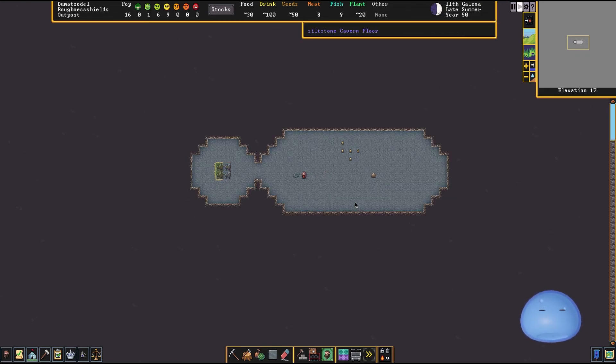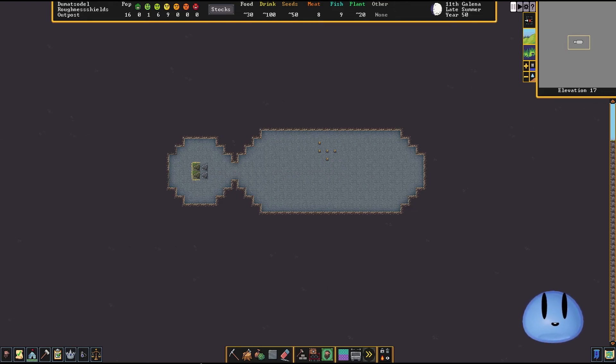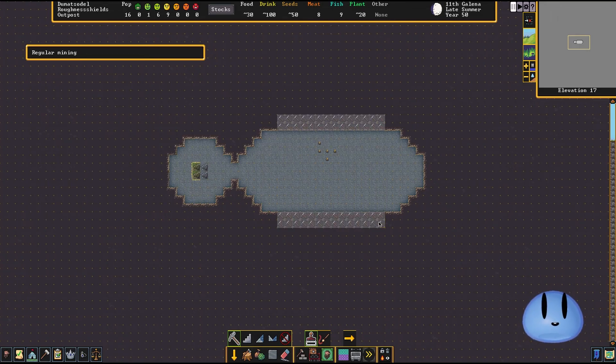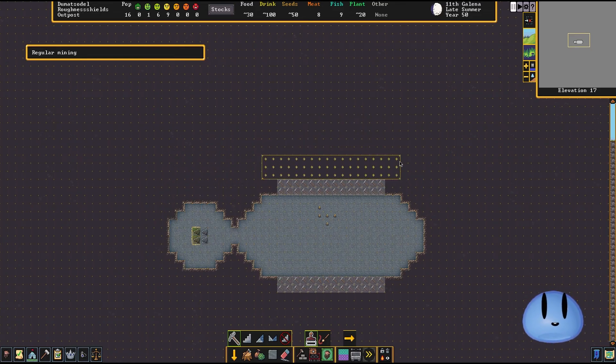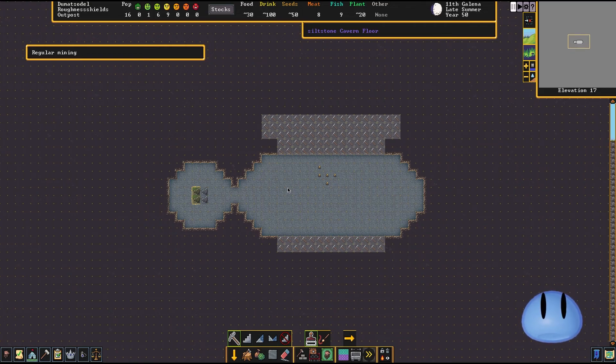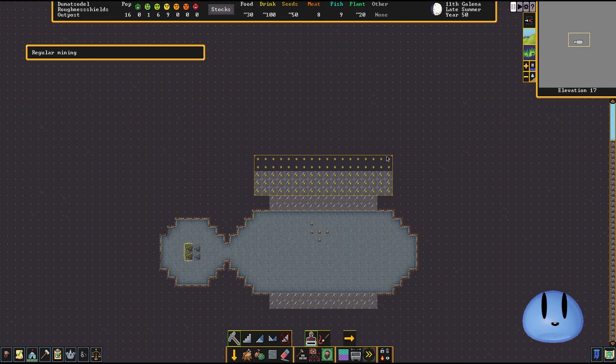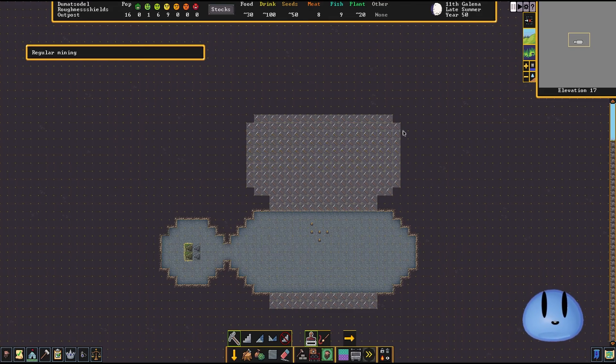Let's go back down to where we had set up a bit of a mine. We've pretty much cleared out this entire area, so I'm a little more pressed for time than I thought. We're going to queue up a little bit more digging so that we can have some more stone for our crafts and for the pillars that we're building. Let's count out ten spots here and keep the pattern consistent for aesthetic purposes.